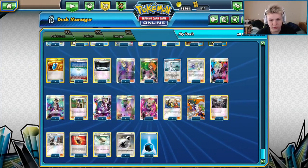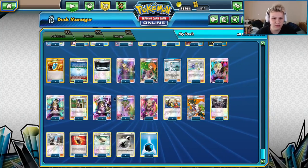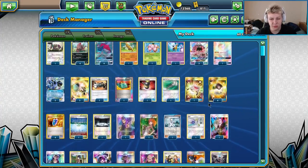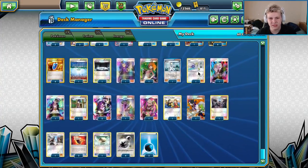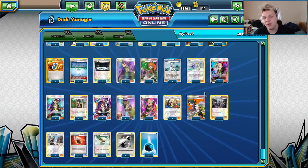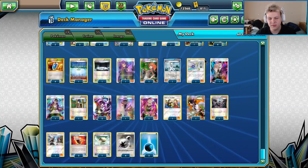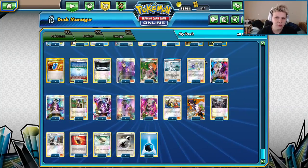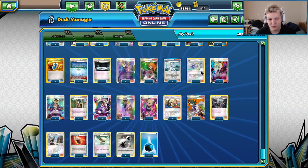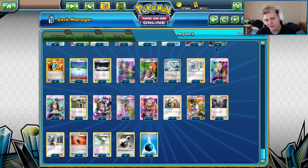Korrina is one of three draw supporters — situational depending on board state. Faba is one of the primary win conditions against Zoro Garb now. Fabaing away DCEs is pretty good against a couple decks in the current format — Vespiquen and Zoro Garb are probably the two main ones, and they were pretty popular at Dallas. You don't really need more than one Faba; you just need to make sure it's not prized, which is what Gladion helps with.